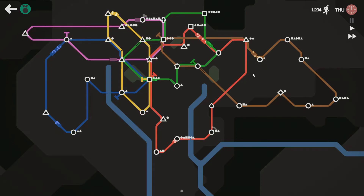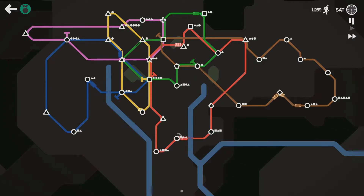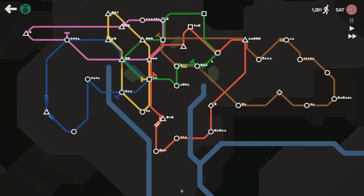This is a huge problem — we have five, six circles on brown, back to back. This is the worst. This is the moment I'd like to have another line so I could just split the circles and connect them to other lines to relieve the brown of so many circles.